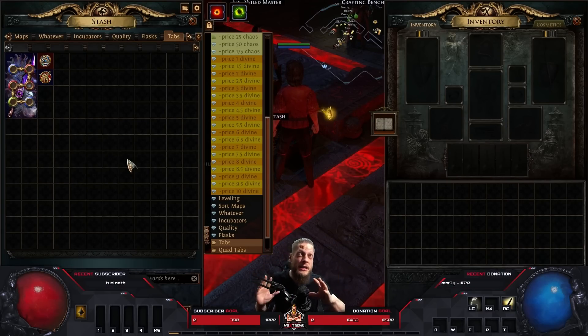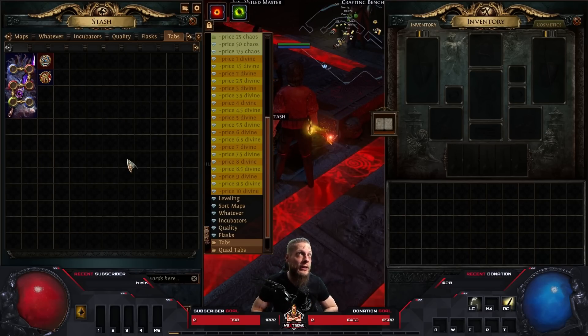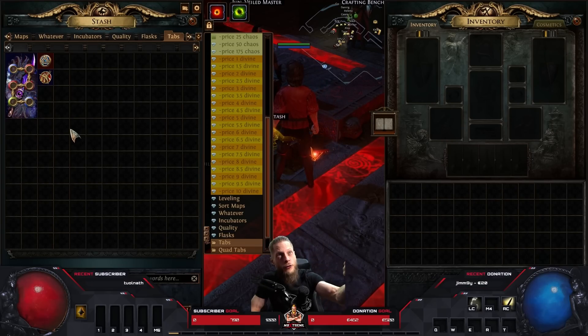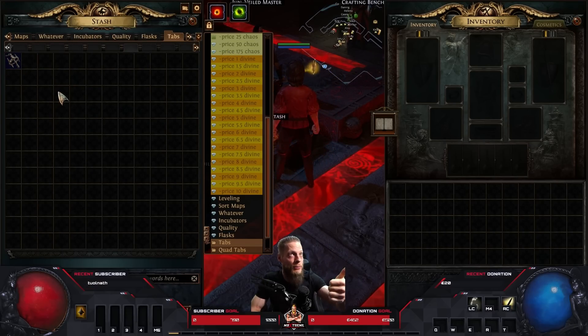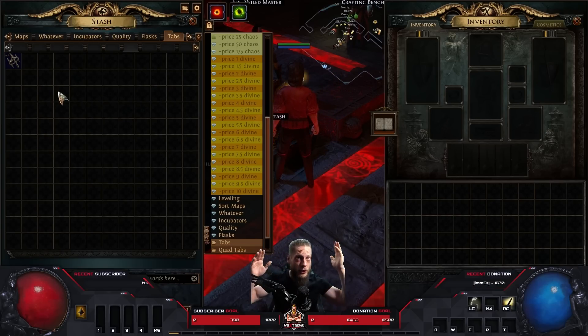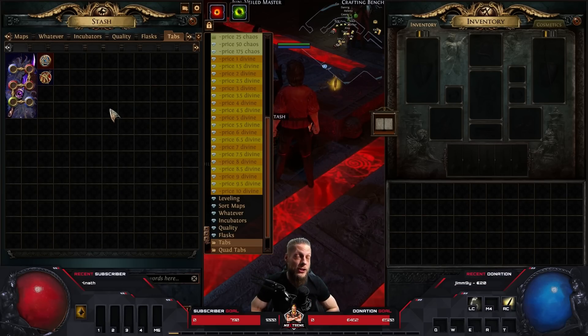That's basically the build idea — a lot of very cool and unique ways of building a character: flat physical damage stacking, frenzy and endurance charge stacking via Replica Farrul's Fur, alternate ailment stacking with Interrogation/Secrets of Suffering, explosions with Aureat's End, Omniscience attribute stacking, low-life Trinity Void Forge Omniscience Cyclone Slayer. Throw everything in a blender and hope it doesn't explode. I think it's a very interesting build and I hope it works out. Thanks for tuning in, see you in the next video.